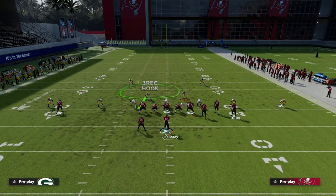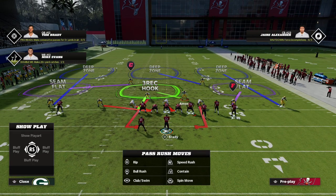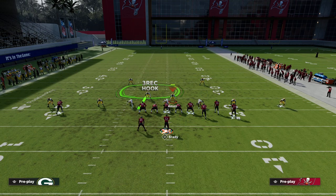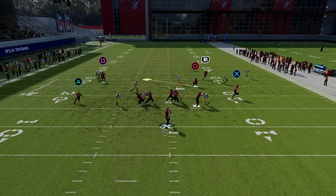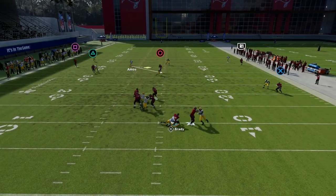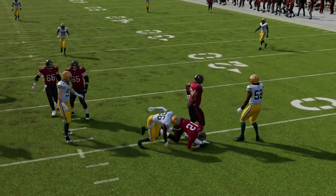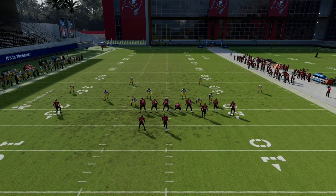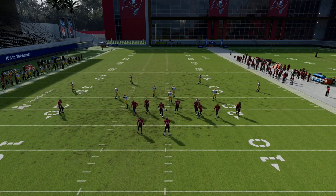You can spread your line — I would just do that rather than crash it. You can user this guy and stand in this gap, and for running back wheels this is one of the best defenses in the game. You can see how good that edge blitz and edge rush is from this defense.